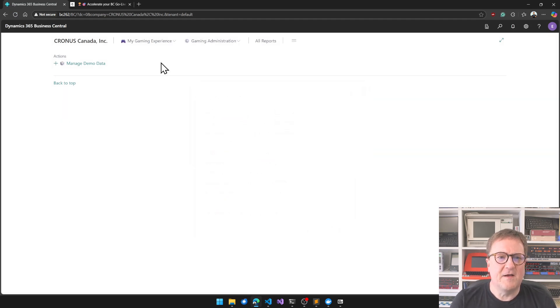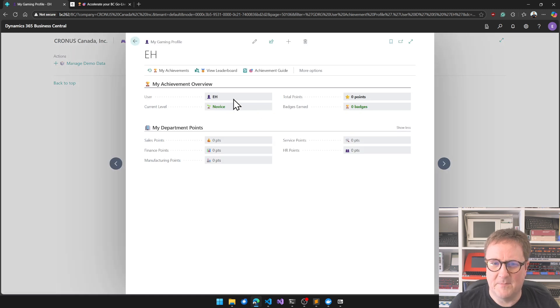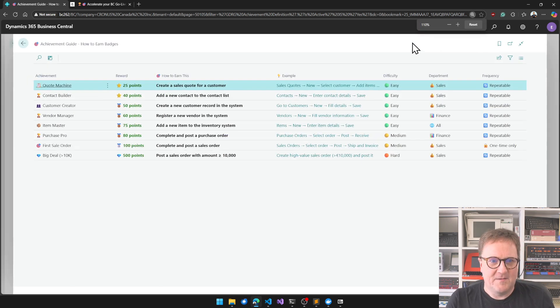So we have 'My Gaming Experience.' I have a profile — I'm Eric, I'm a novice, I have zero total points, and I have no badges. Department points: nothing. So how do I gain a point? Because I want to win this thing.